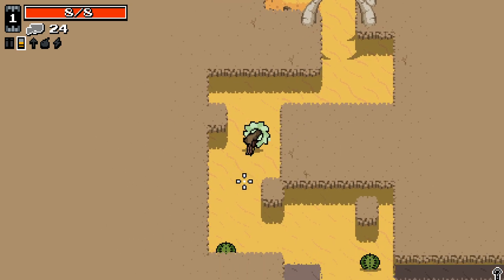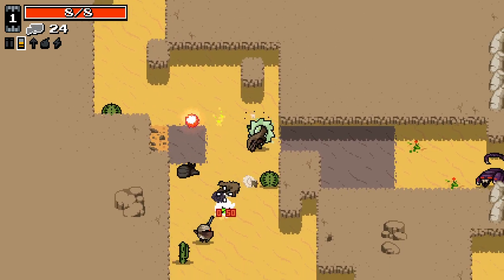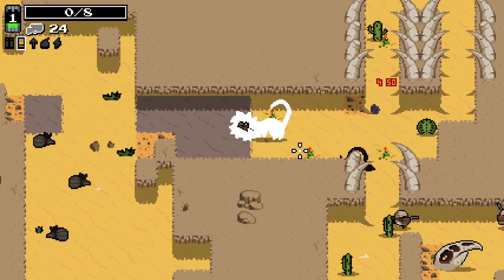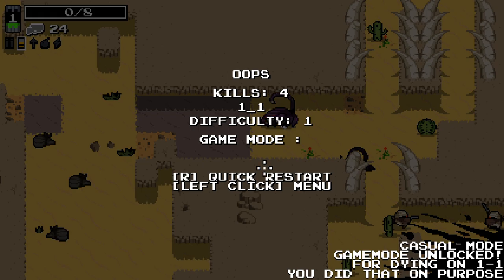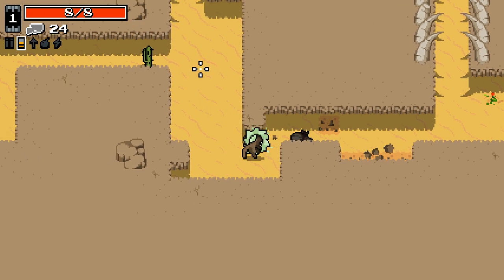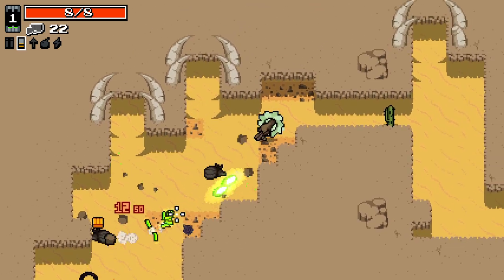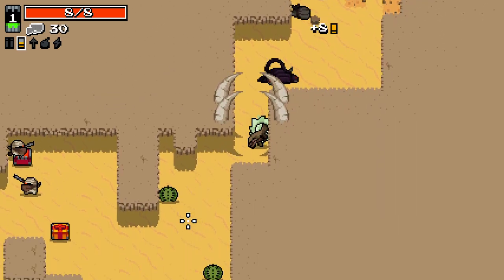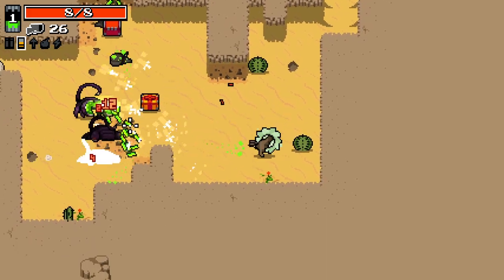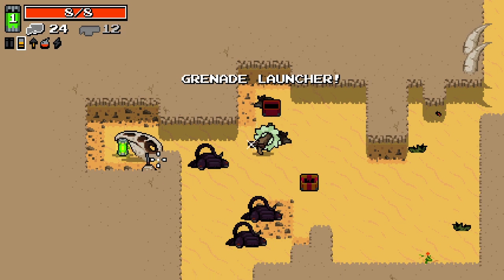Hans sounds interesting — pull in chests and enemies. We also start with what looks to be a rusty sawn-off shotgun. Higher chance for inverted portals, and inverted portals heal too and pull in chests and enemies. Let's give that a go.